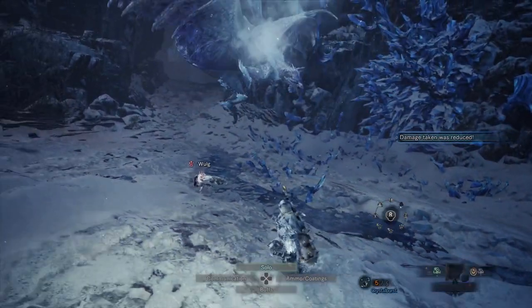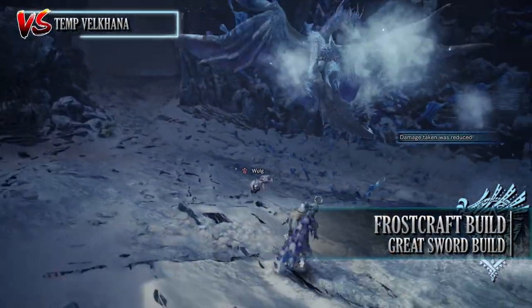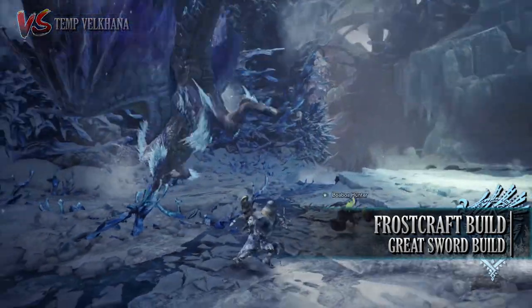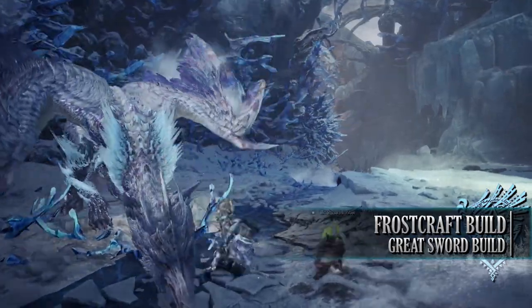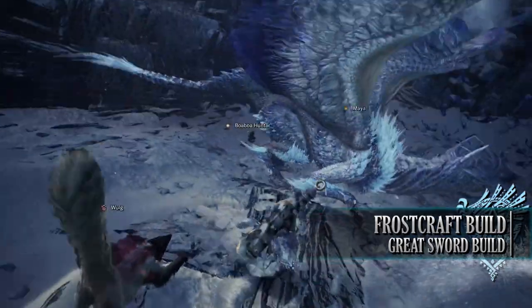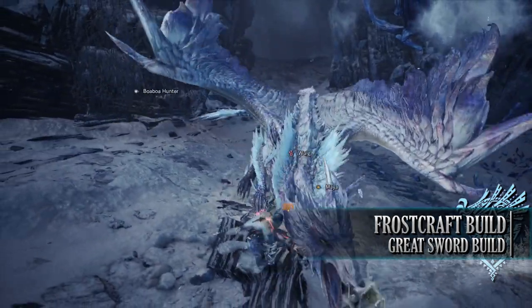Which brings us on to the next build, which is the Frostcraft Greatsword build. This build makes use of the unique Frostcraft set bonus found on the Velkhana set, giving us an extra gauge found underneath our stamina bar, which ultimately powers up the build while at the same time changing its playstyle slightly.